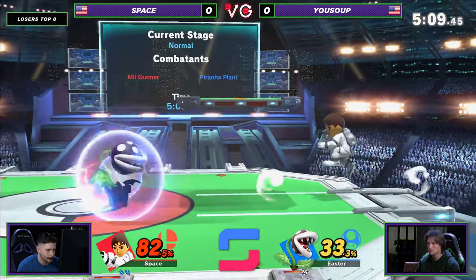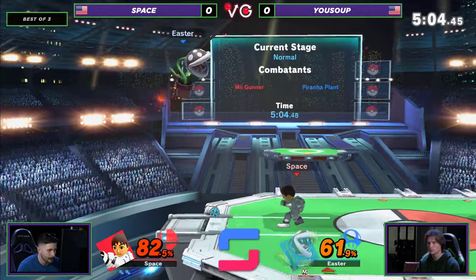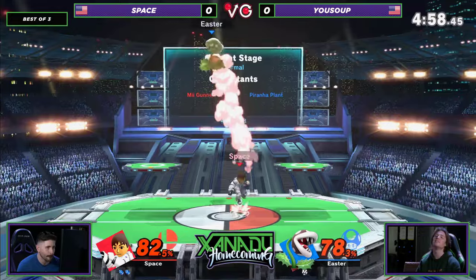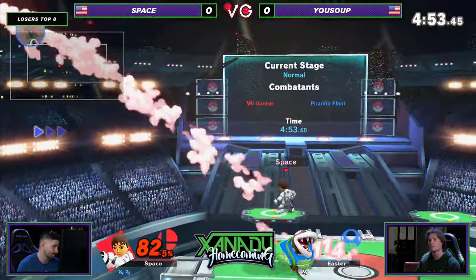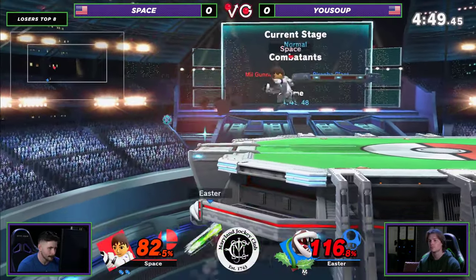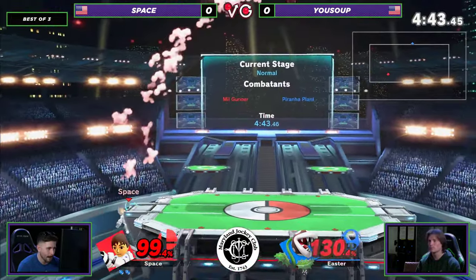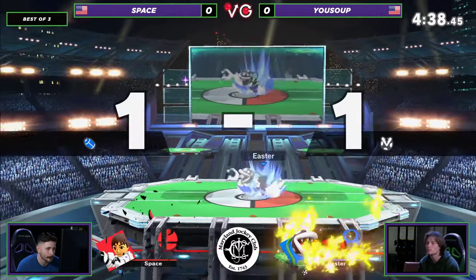I've never seen this matchup. Yeah, I have to get a caddy to know about this matchup, man. Yusuf's just fiending for a kill here. He's getting very anxious — he kind of wants to end it right now. That's not going to be it. He's not in position to end it right now. Space is the one who's in position. Nice back throw. Getting stuffed out by that bomb drop, and we've got some cool movement getting stuffed out by that down B. That was very, very good.